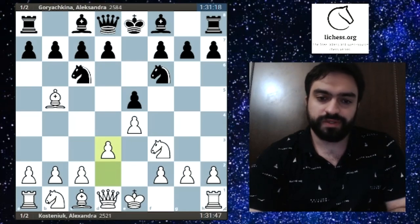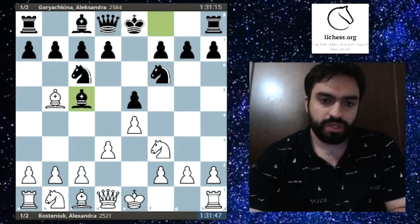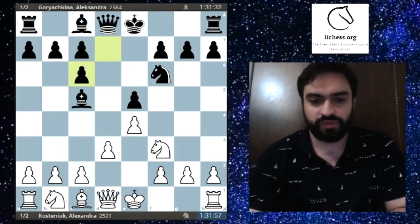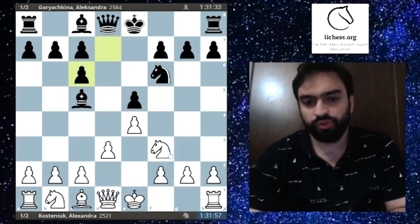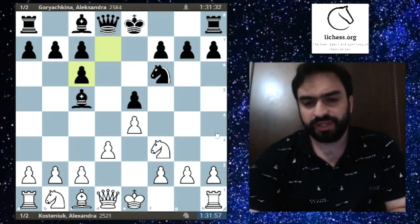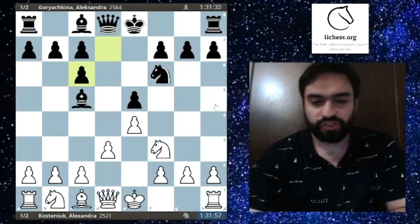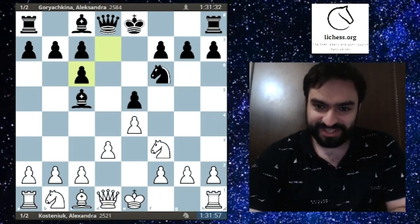Kosteniuk is not interested in the Berlin endgame and goes for d3, a very enterprising line. Bc5 is the standard reply. Note that the standard Nxe5 never works because of Qd4 or Bxf2+ followed by Qd4.